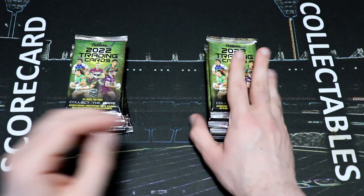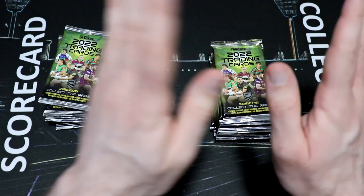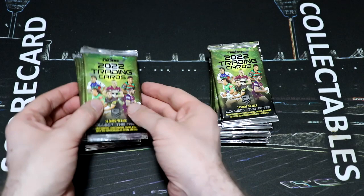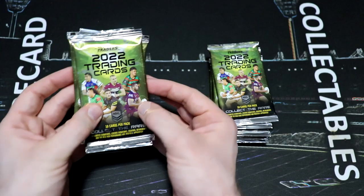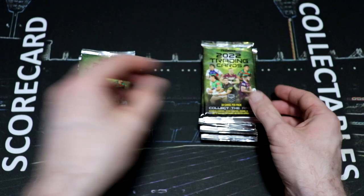Any Eels base cards are worth one. Any Eels silver pearl specials are worth two. Inserts are worth the ratio. However, the big thing is if we get any Eels cards from the Cowboys packs, that's deducted points — worth whatever the card is worth. Likewise, any Cowboys cards we get from the Eels packs, that is also deducted points. I am so excited for this. Let's get into it.